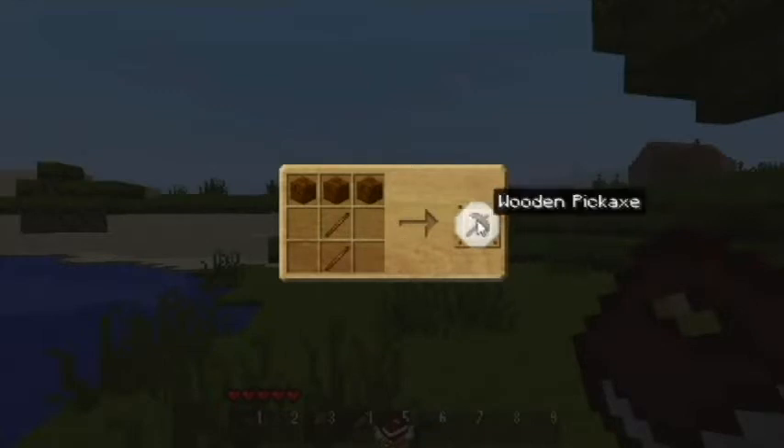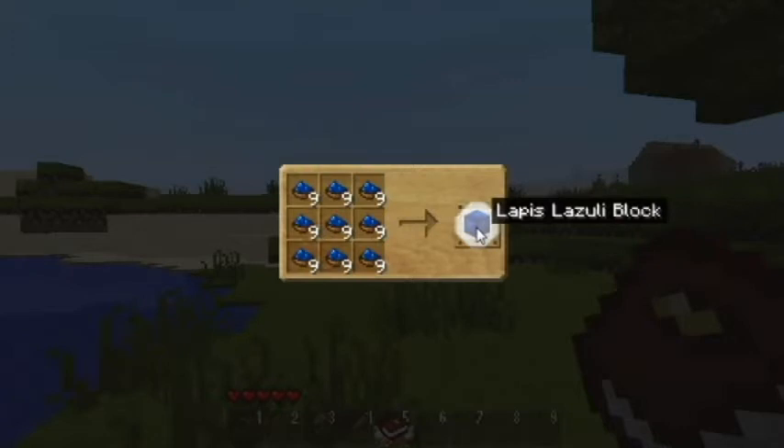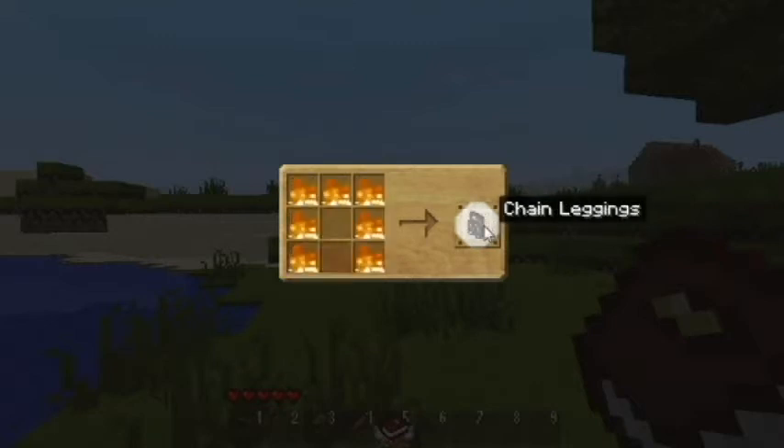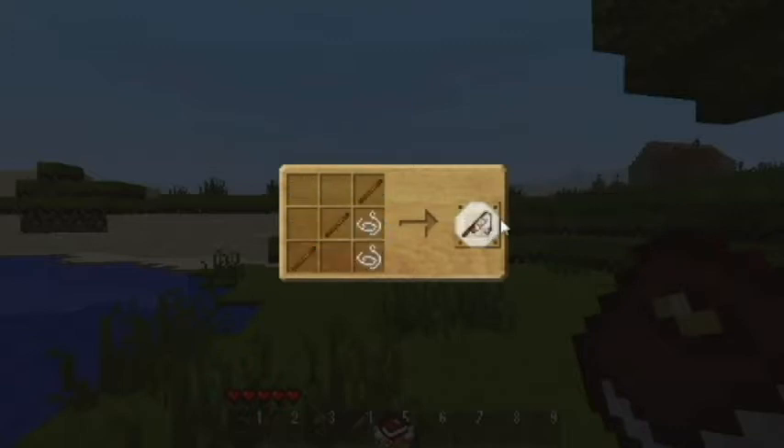Also a very useful feature is the book, which tells you how to make all different tools. As you can see: block of gold, block of iron, block of diamond, lapis lazuli block, chests, furnaces, leather tunics. It basically tells you how to do everything you can build in the game, which I think is very good.